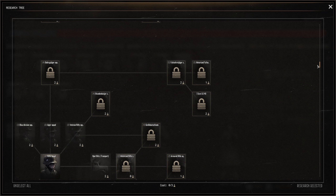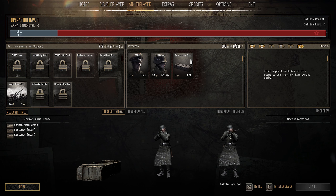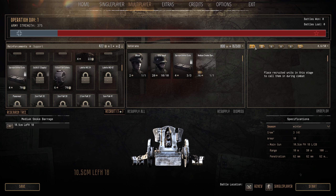Support Stages: once you unlock support, for instance Medium Smoke Barrage, you click it and now have access to it. Drag it over into your Veterans first - that costs one Support Star. Then there is a special call-in screen just for support. Support units take up slots - for example, 16 in the support screen - so you can't bring 15 artillery barrages. You can only bring as many as fit, so be wary of that.